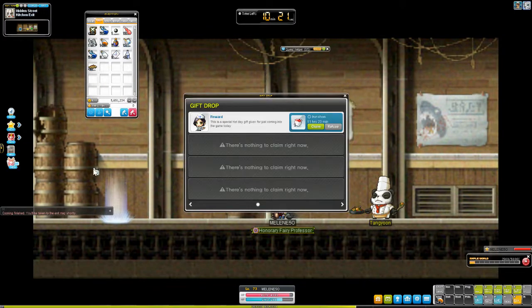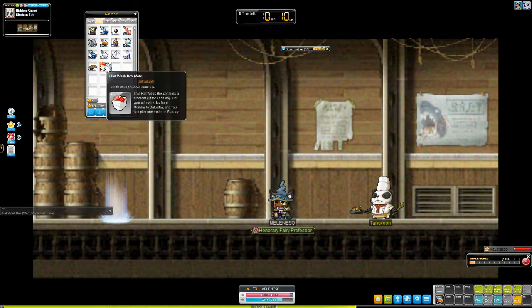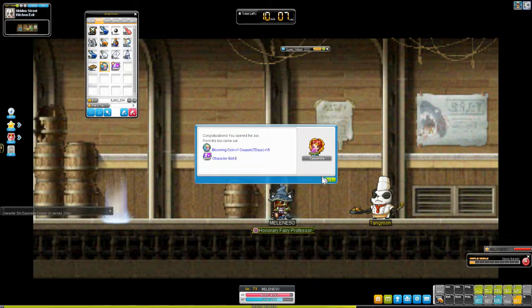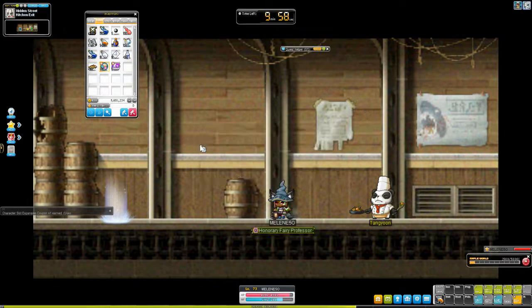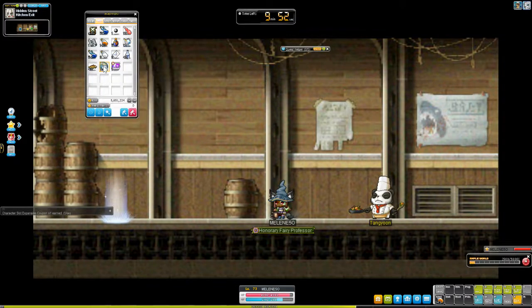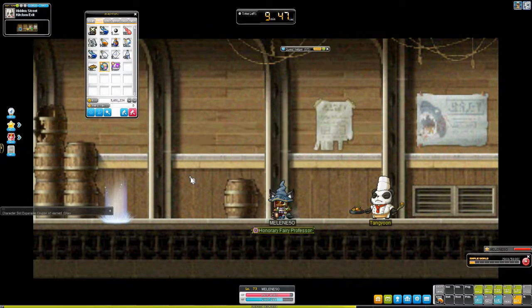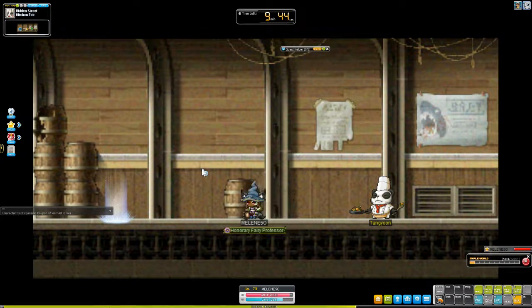I'm also going to check the daily gift. What is the daily gift for today? Oh, I got a blooming coin coupon. Do we just get to choose one? No, I got both — a character slot expansion coupon and some blooming coins. But I haven't even started on that at all.